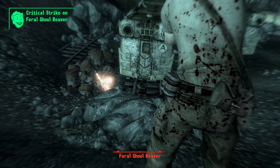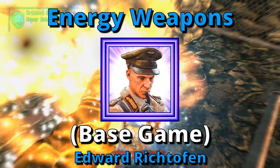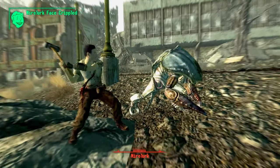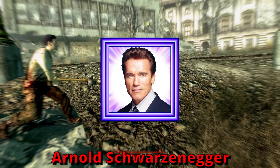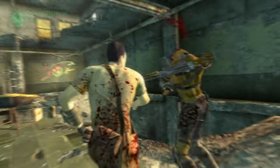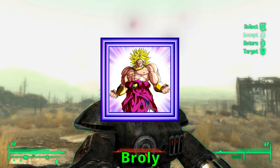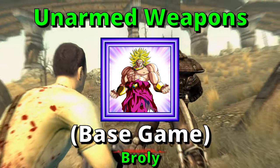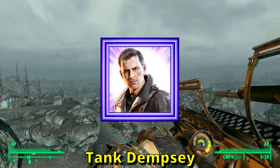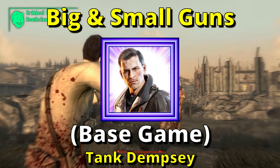My trusted ally and zombie slaying friend Richtofen is going to be covering all the unique energy weapons found within Fallout 3. Another good friend of mine, Arnold Schwarzenegger, is going to be covering all the unique melee weapons. Dragon Ball Z's own Broly is going to be teaching you about the unique unarmed weapons. And I, Tank Dempsey, am going to be covering all the unique big guns and small guns found within Fallout 3.